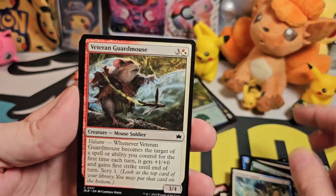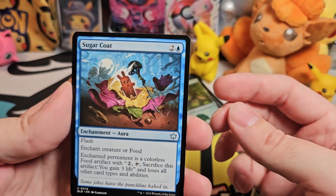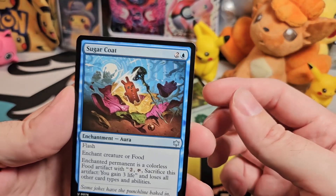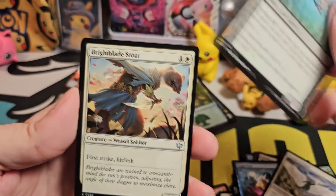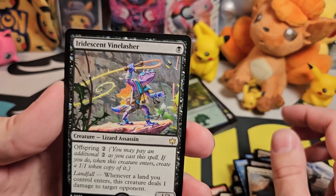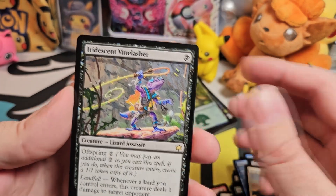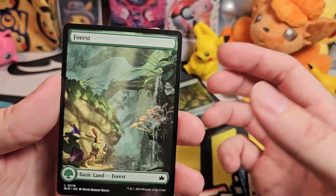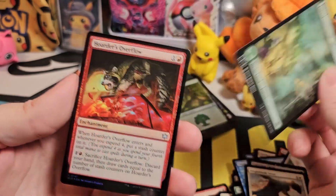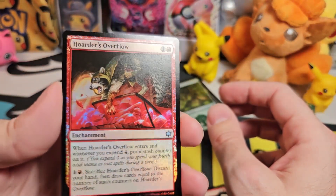Seed Pod Squire. Veteran Guard Mouse. Sugar Coat — that's like a little gingerbread rabbit, that's pretty cool. Feather of Flight. Starscape Cleric. Bright Blade Stoat. So Iridescent Vine Lasher is our rare — a lizard assassin. We have what might be an autumn forest — it's got mushrooms out, maybe autumn. We have Hoarder's Overflow for our foil for the pack.